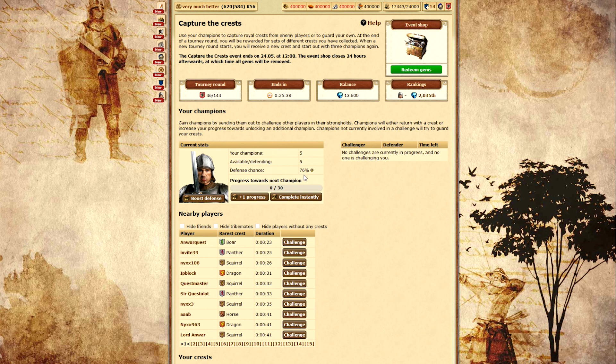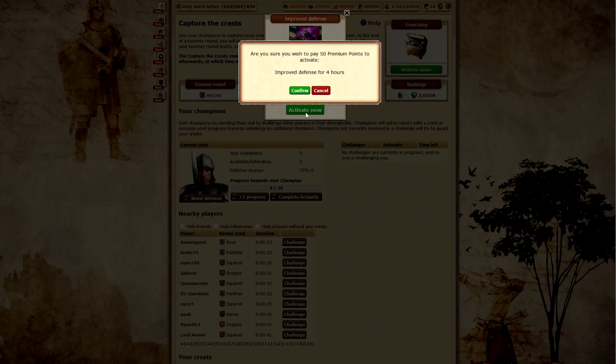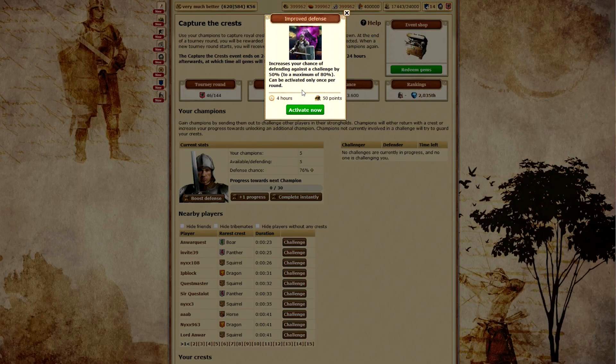Let's say you're going to be out for a while and you want to boost your defense chance — simply click on the little plus icon, and for a nominal cost of PP, you can actually increase your defenses.